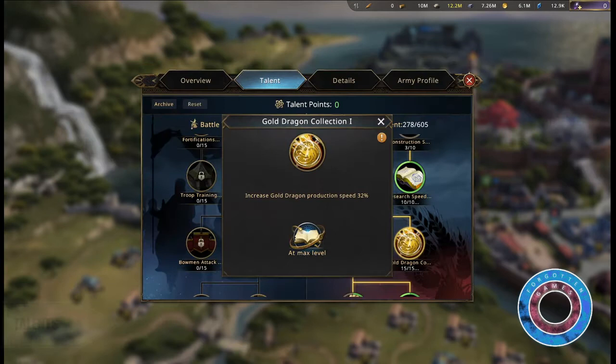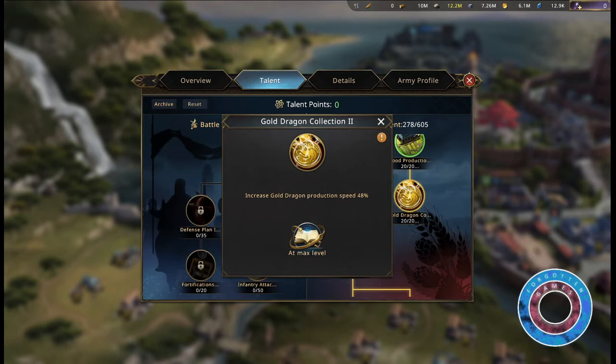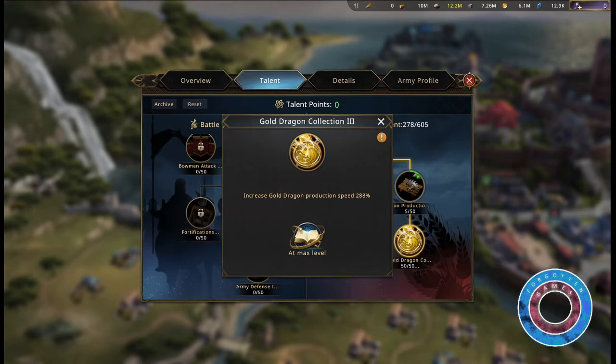In your talents, you can unlock Gold Dragon Collection 1 to increase your gold dragon production by 32%. You can also unlock Gold Dragon Collection 2 to increase your gold dragon production by 48%. For 50 talent points, you can unlock Gold Dragon Collection 3, which increases your gold dragon production speed by 288%.